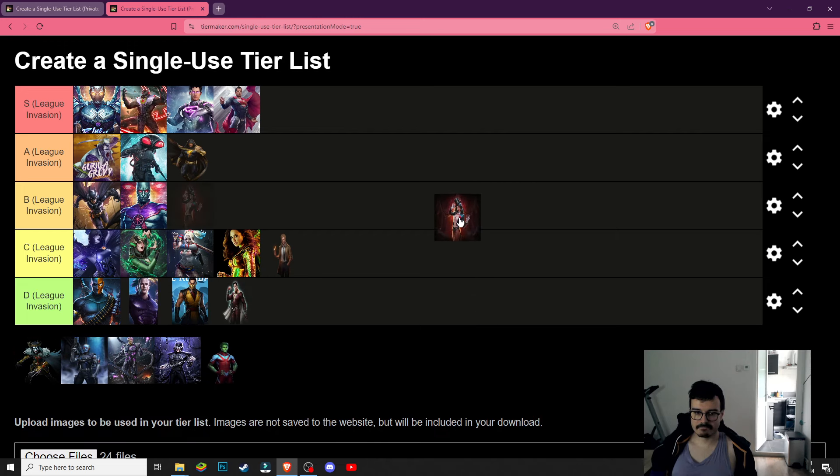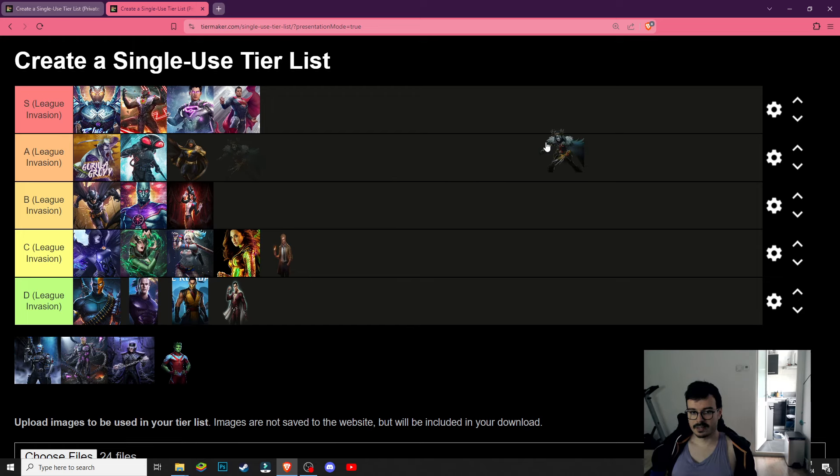Zatanna is going to be B tier — she's got some decent permanent debuffs that she can apply to the enemy. Robin King — C tier. He's going to be fine in the Batwoman the Drowned team if you're going to try and do that.